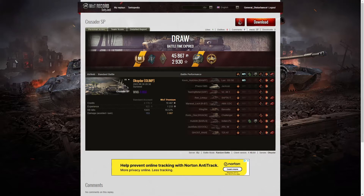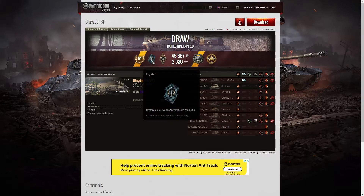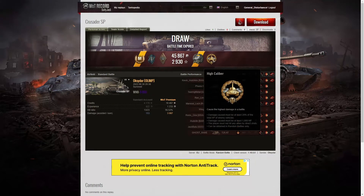That was an Ace Tanker game for Oxidor in the Crusader SP. He managed to get a Fighter badge for getting at least four kills — he got five, one third of the enemy team, and just one tank short of a Top Gun. He got a Bruiser medal for at least five critical hits — in fact he got 18. He also got a Gauze medal for doing more damage exceeding eight times his vehicle's hit points, as well as a High Caliber for dealing the most damage in the game overall.